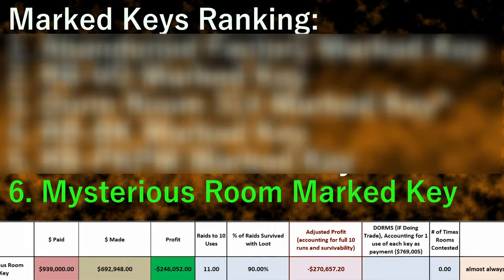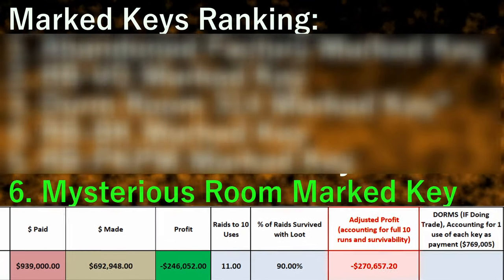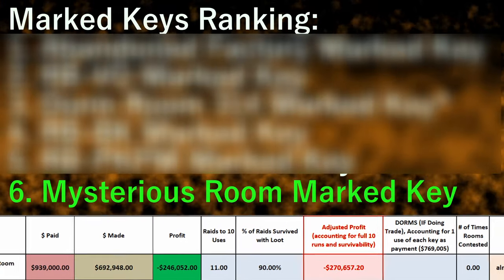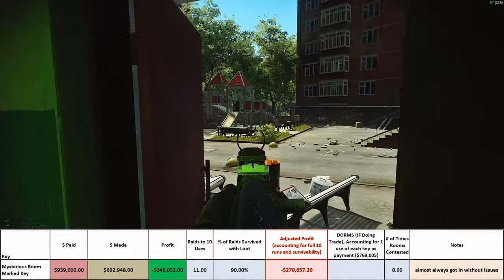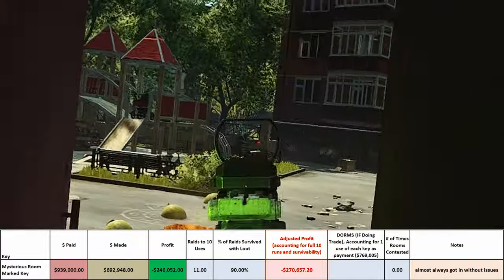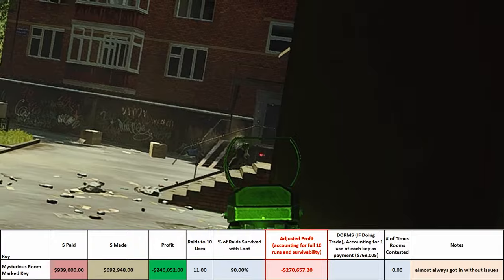I'll have timestamps with links to all of my full key guides in the top right of the screen. Working from the bottom, with an adjusted profit of negative 270k, the Mysterious Room marked key is easily the worst on the list. Besides the poor loot, the room is literally a death trap with no way out if someone knows you've gone in there. It is easily last on the list.